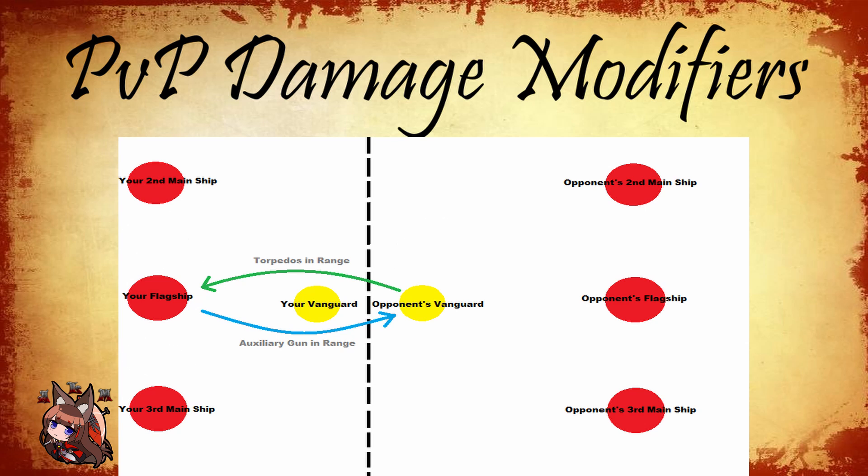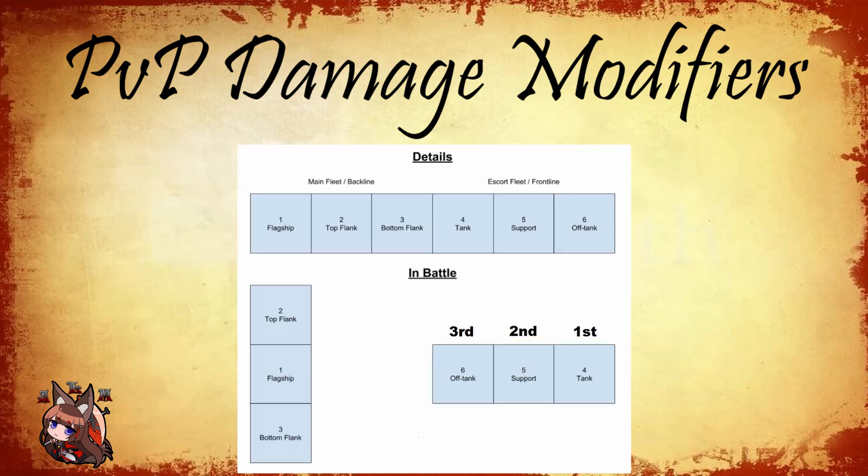Because your opponent's vanguard will be closer to your main fleet, FDG will proc her barrage right at the start on an attacking fleet, but not necessarily on a defense fleet — although her barrage range is large enough that she'll likely proc there too. Also, preloaded torpedoes fire in order: front ship, middle ship, rear ship. There is a universal delay of about half a second between them.